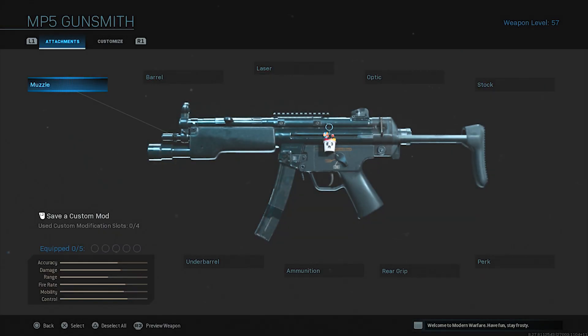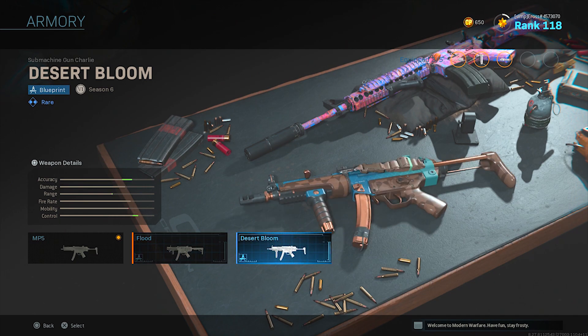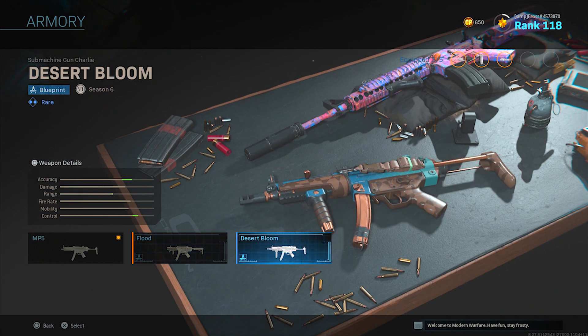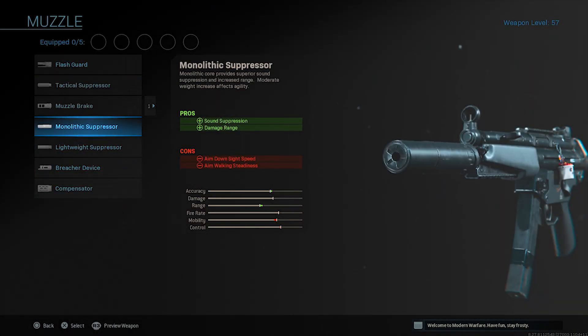For the first attachment building the class setup for the MP5, I'm using the regular one rather than armory variants. I always run the Monolithic Suppressor for every class setup — it's going to reduce sound suppression as well as increase your damage range. Obviously this is going to be a close-quarter MP5 class setup since the MP5 is not really used for long range. So we're rocking the Monolithic Suppressor for the muzzle.